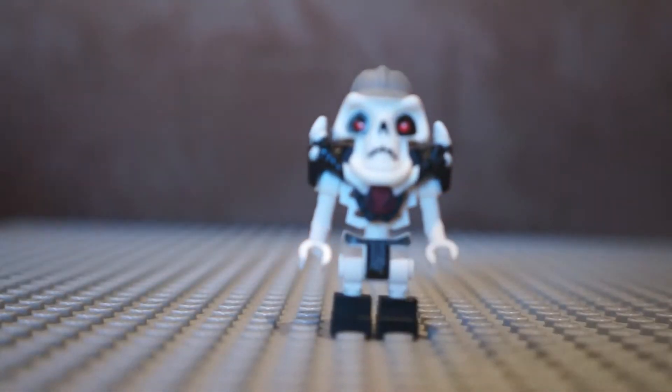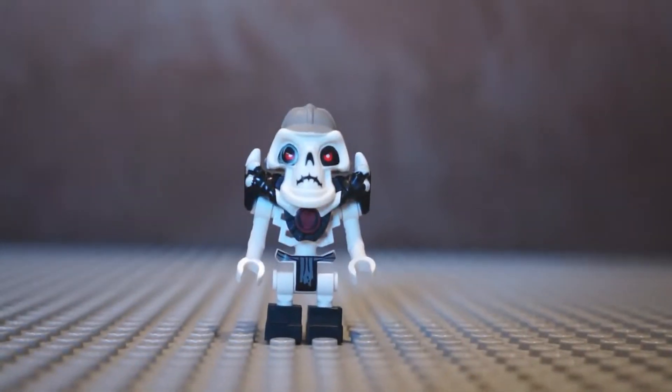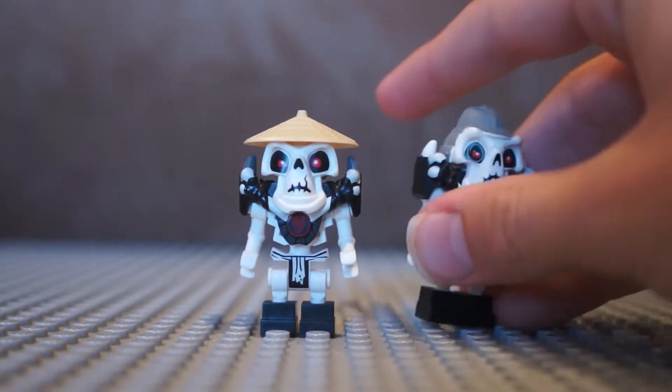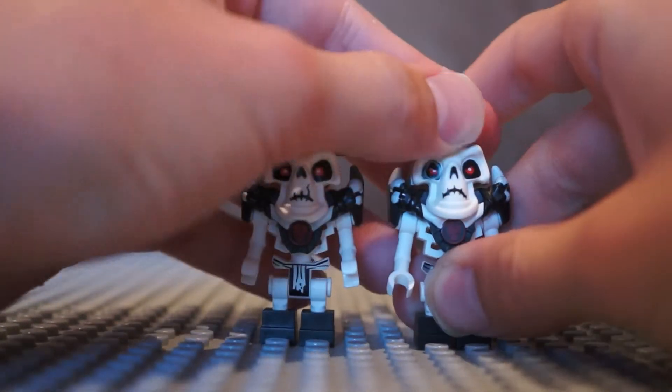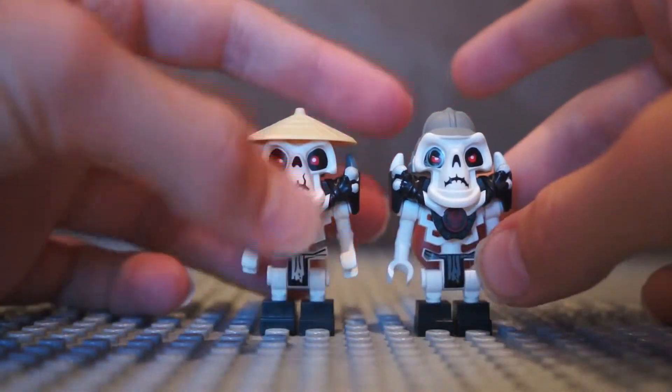My brother really likes them and I think they're pretty cool as well. Here we can see Cruncher, who's probably my favourite out of the two — I just like him better in terms of character and he looks cooler. And here is Whiplash, who again is really cool. These are really nice minifigures, but not as good as the Legacy 2019 ones in my opinion.